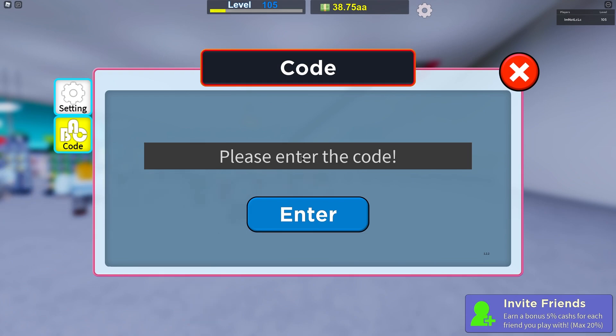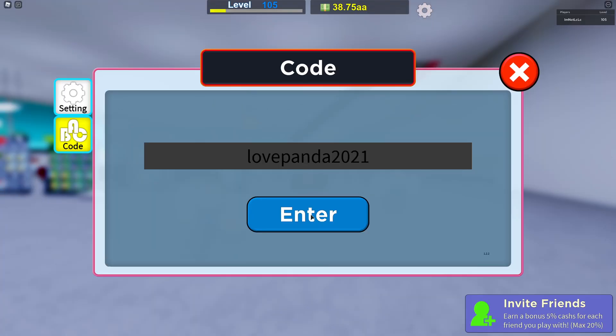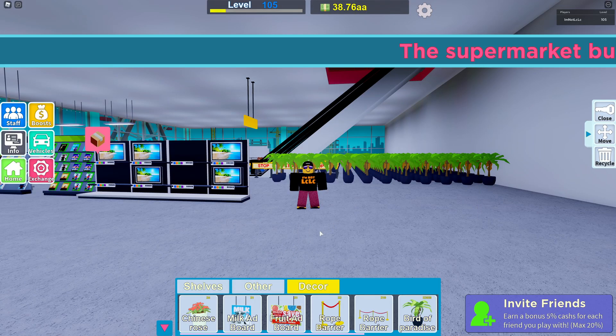Once you've pressed the cog button, you're going to go to Code and type in this code — it's really simple: it is lovepanda2021. Hit enter and boom, you get this romantic decoration thing.